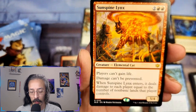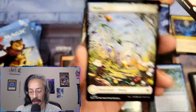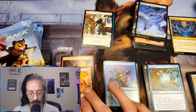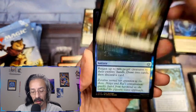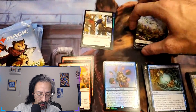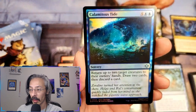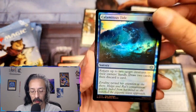Sunspine links — this looks cool as hell, an elemental cat. Players can't gain life and damage can't be prevented. When Sunspine links enters, it deals damage to each player equal to the number of non-basic lands that player controls. Oh my god that looks like a riot to play with. We got season of the bold and sunspine links — both red, that's cool.